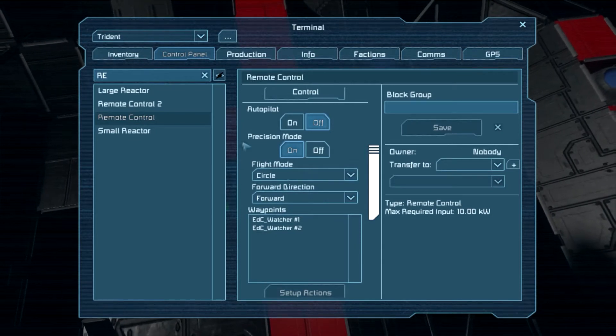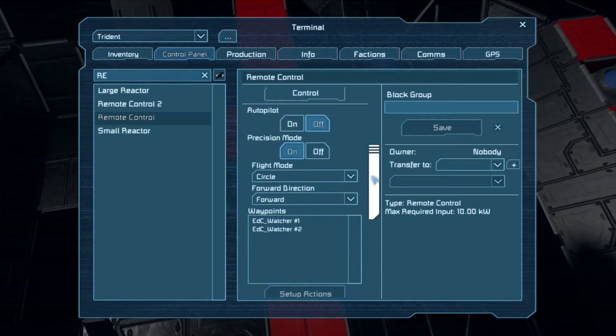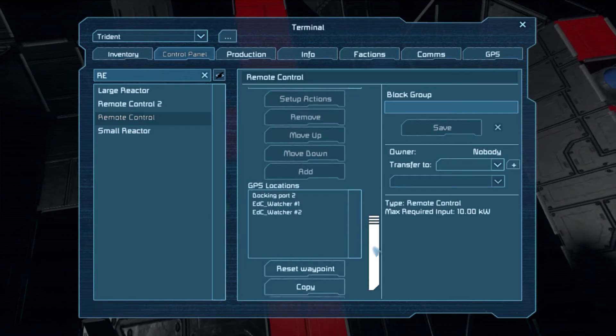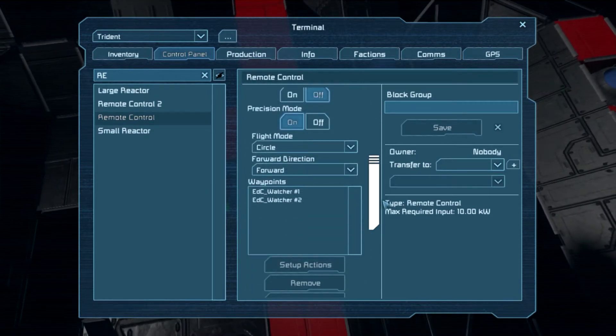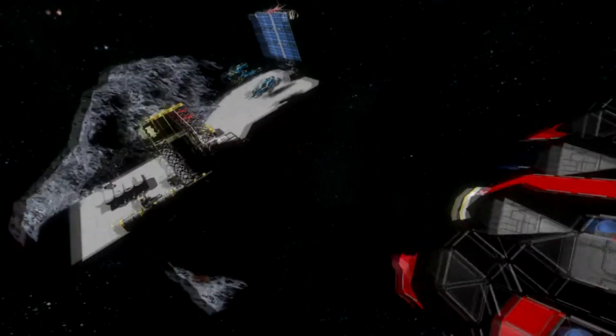Precision mode basically puts it on a standard setting so that it's more precise in hitting its target location. It'll actually slow down when it gets to the spot, rather than just going full force and passing it by and then keep going. So it gives you an interesting way to safely use probes and have them dock up with stations and whatnot.